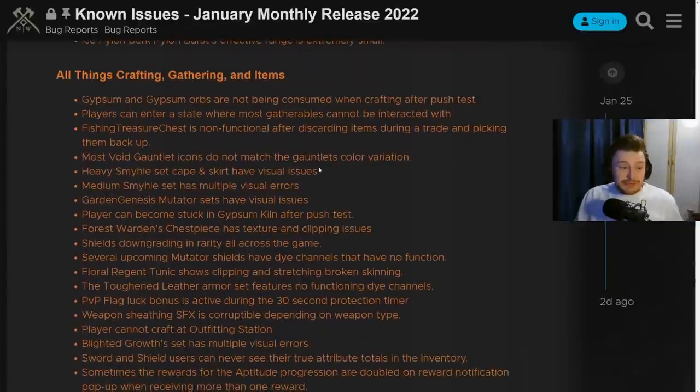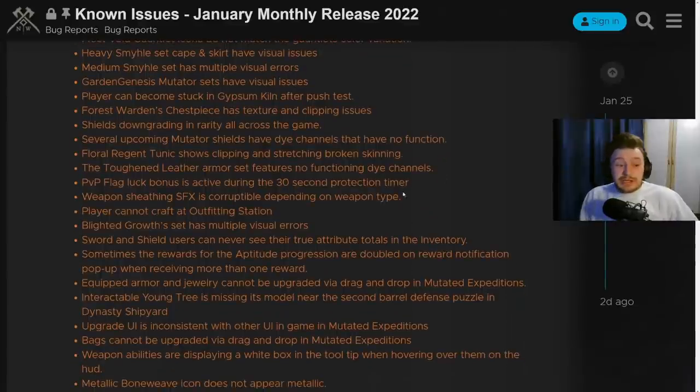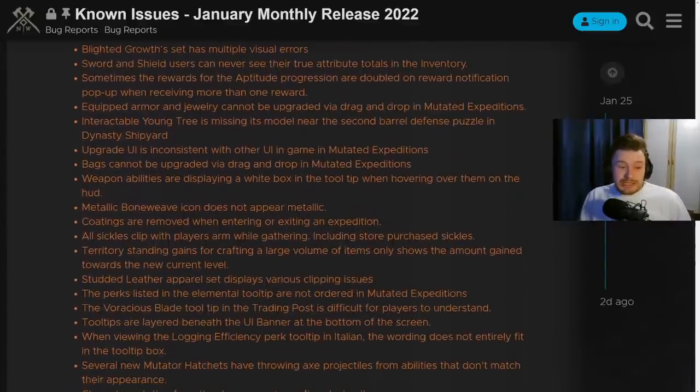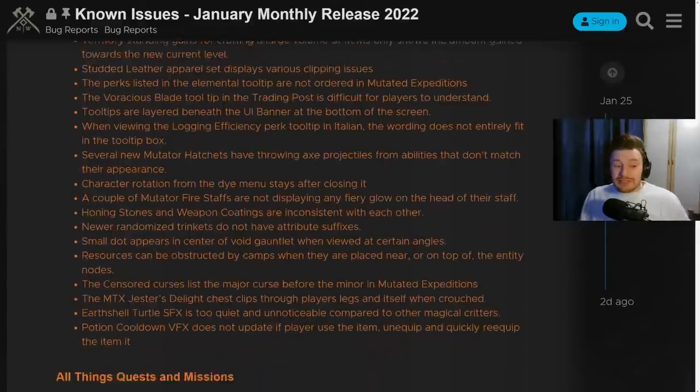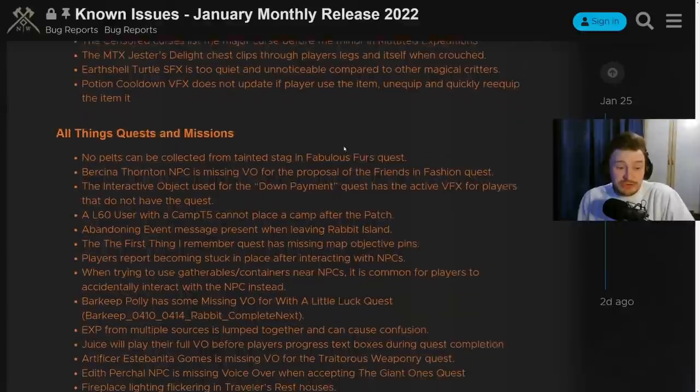On crafting and gathering: gypsum and gypsum orbs are not being consumed when crafting after the patch - mine have been consumed so I haven't seen this personally, but some of you may have extras and that should be patched soon. Players can enter a state where most gatherables cannot be interacted with - that happened to me a couple of days ago and required a relog. Most void gauntlet icons do not match their color variations. Fine shield downgrading in rarity is occurring across the game. Players cannot craft at the outfitting station sometimes.